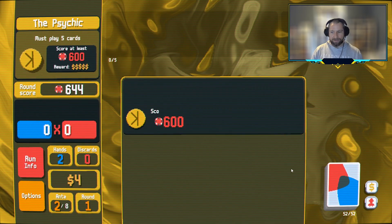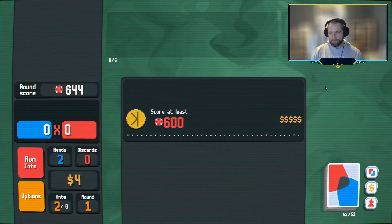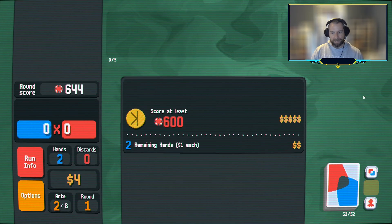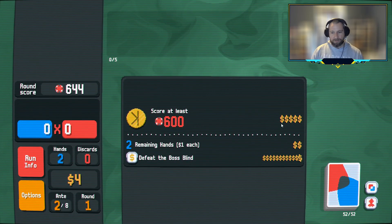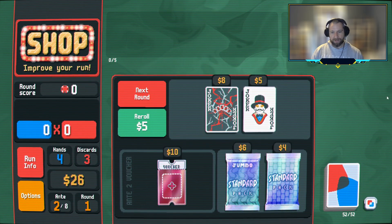Looks like we hit an ace high flush — nice little high roll there. That should be more than enough to finish off this hand. If the previous flush with three big cards was 312, this should be a little bit better. 332 — good stuff. Nice little start. Let's see how this kicks off; see if we get a good joker. Definitely getting $15. Cash it out, moving on up.